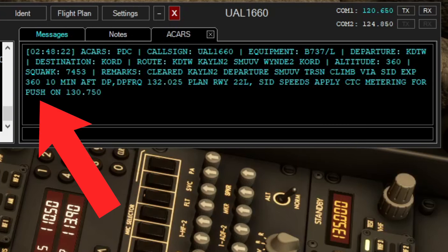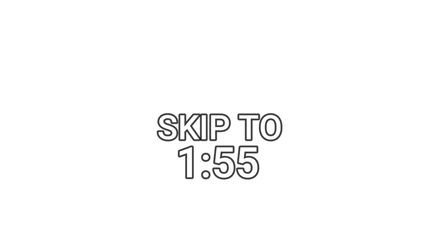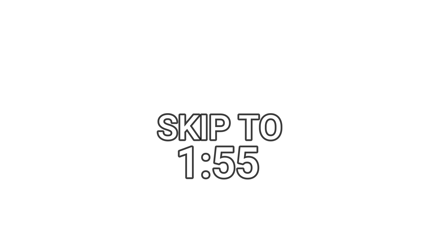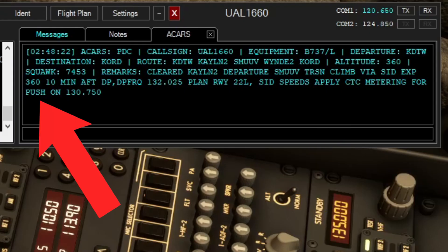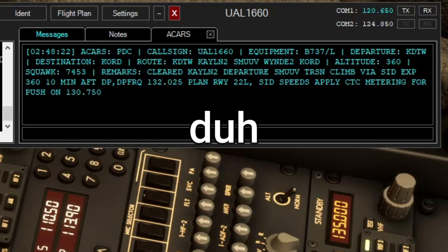When you get your IFR clearance, there's either going to be something or nothing. If there is something, it's either going to be 'contact ground for push' or 'contact ground for taxi.' If it's 'contact ground for taxi,' you do not need to worry about this step — ignore all of this. If it says 'contact ground for push and start,' then you're going to be contacting your ground controller for push and start.